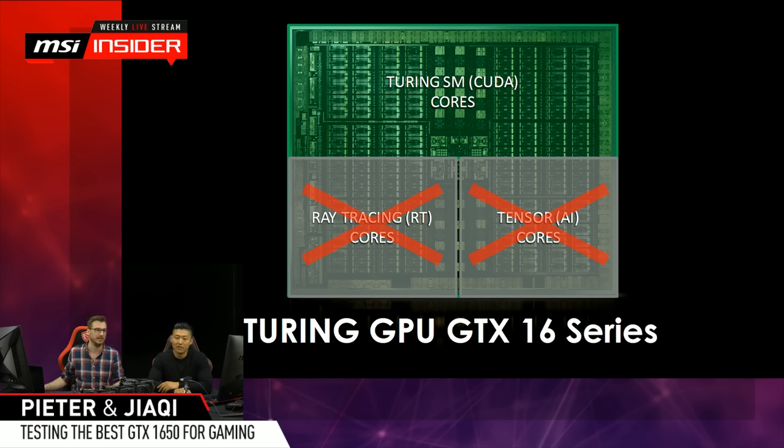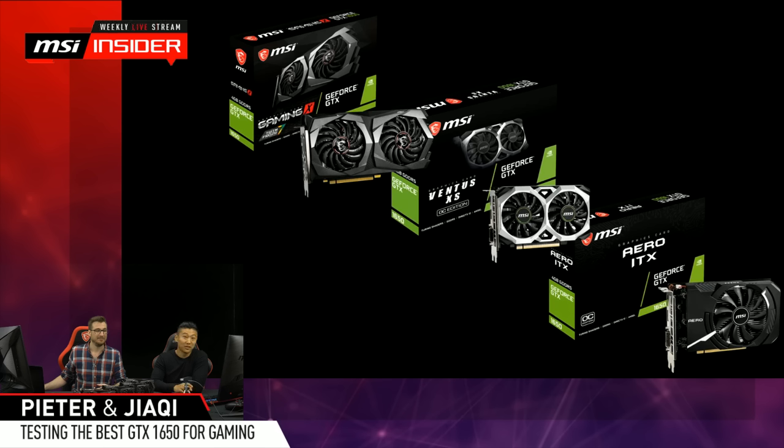The 1660 Ti has a lot more CUDA cores than the 1650, but the basic architecture is the same - it's just scaling up and down. CJ Bale in chat says thank you for the streams and giveaways, he's won before and got a couple games he wanted. You're welcome man, we're happy it's entertaining and you learn a bit - keep watching, maybe you'll win more today!